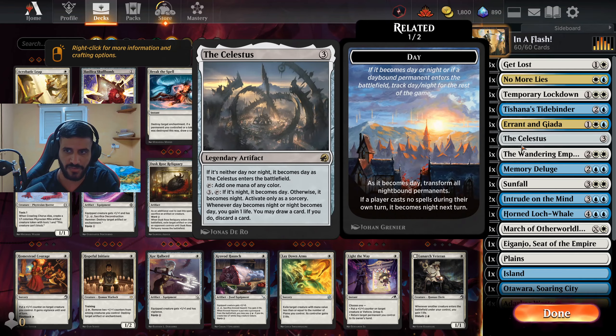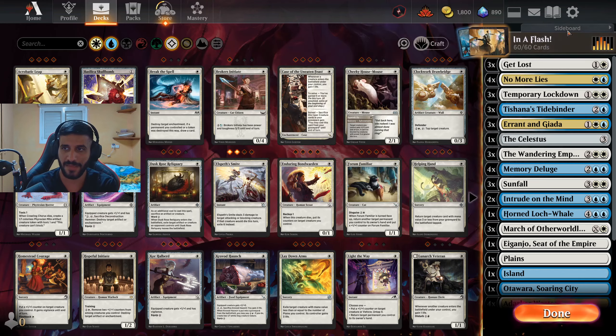Of course we have Celestus — I believe the only card we haven't covered. We're playing hard control, so Celestus does everything we want: gives us mana, gives us the option to cycle which can be really clutch, and it heals us. Great card that fits into every single control deck.